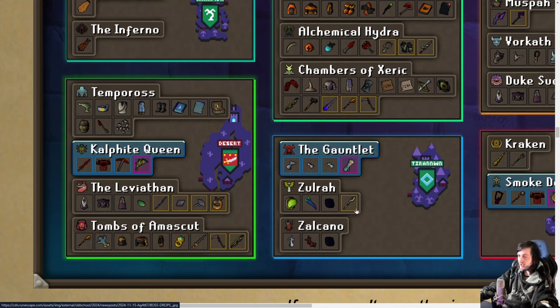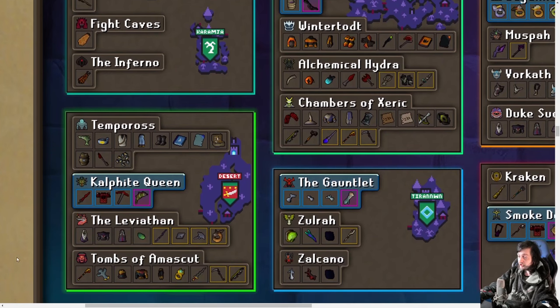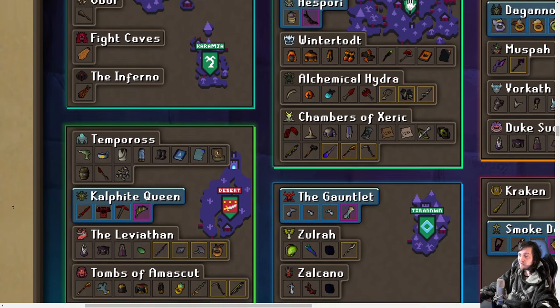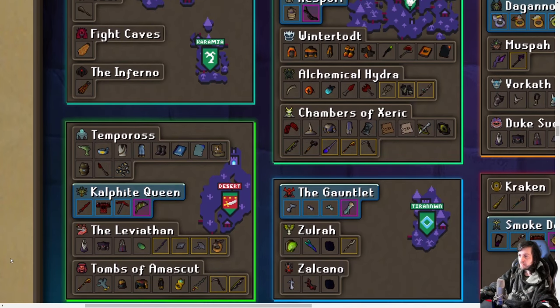Over in Tirannwyr, the Magic Fang is now dropping as a Toxic Trident of the Swamp, so you won't need Kandarin for that anymore. There's a full list below, but it's very cool — it adds some Mage power to Tirannwyr as a region, which it really didn't have any of. It had zero Mage without this, so it's great to have that bonus.